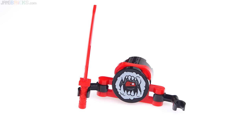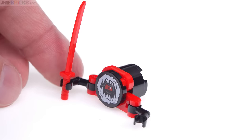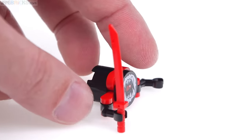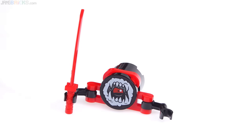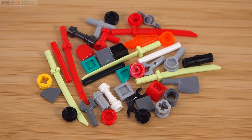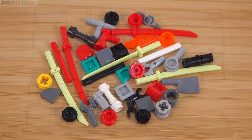The set also comes with this sushi roll, which I'm assuming is a higher-level enemy because this one can fly around and has arms to hold a weapon, though it still uses the same printed face. Here are the set's spare leftover parts, including a nice range of the different colored special katanas, an extra cleaver, a couple of regular lightsaber hilts, one ice skate — just a nice selection of little things.